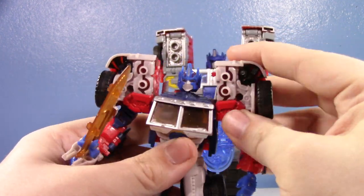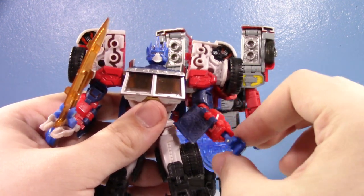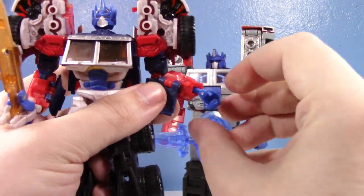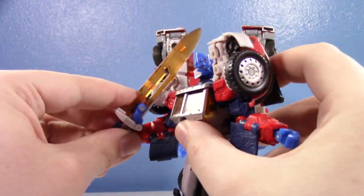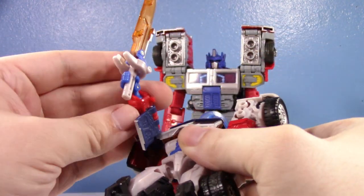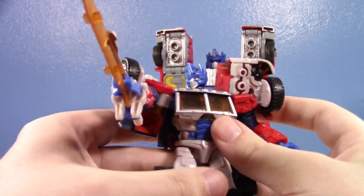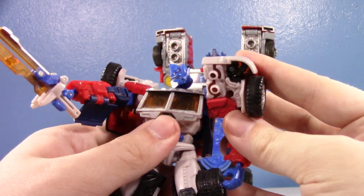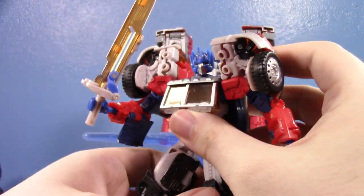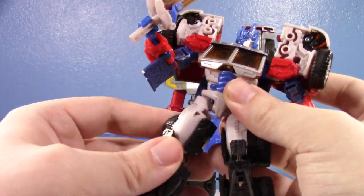The articulation on the Reveal the Shield one is really nice. You get a ball joint at the head, a swivel at the shoulder with a hinge, a bicep swivel, and an elbow that's kind of weak unfortunately. You also have a big arm panel, but it's not the end of the world. The hands are on ball joints and hinges, which lets you get pretty cool sword-wielding poses — you can kind of pose him with the sword over his shoulder. Moving the big shoulder chunks doesn't look as unnatural as you'd expect.